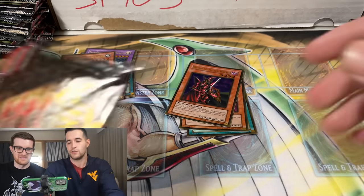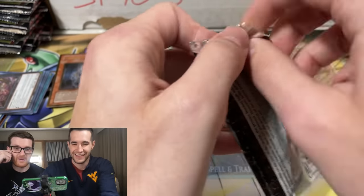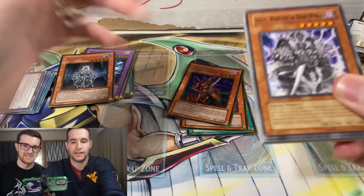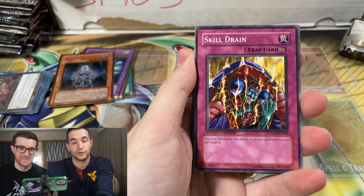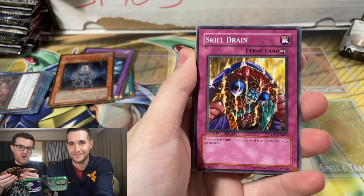Okay, so we have two more packs. We pulled basically the same thing. No need to rush — you only get to open Gold Series once. This is probably the last time ever. It's been 14 years since I last opened this — I've opened it in the every-pack opening twice, and that's it. Silva. Swarm of Scarabs. Another Skill Drain. Wait, wait — let's play the game. I'm going to find where you are on the sheet.